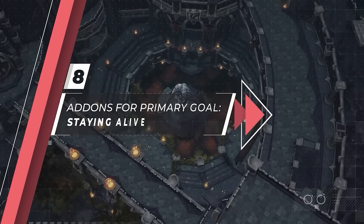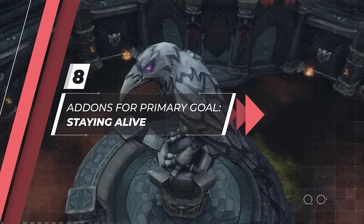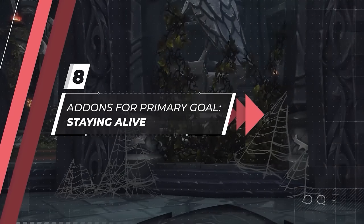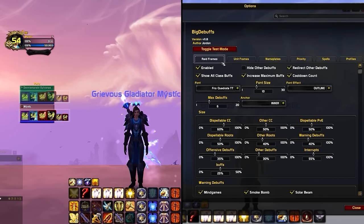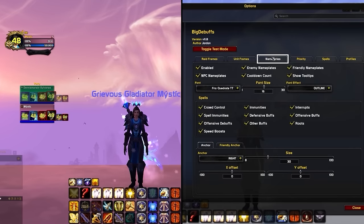Now let's cover the third and final category of awareness and decision-making addons: Big Debuffs, Omni CD, and Weak Auras, all of which primarily help you stay alive while also contributing to setting up kills. Big Debuffs is the sort of addon you won't realize you need until you play with it, and once you do, you'll never want to play without it. It simply makes debuffs and buffs big. It has 3 primary modules: raid frames, which makes debuffs much larger and easier to see; unit frames, which displays important buffs and debuffs over unit frame portraits; and nameplates, which displays important buffs and debuffs to the side of nameplates.